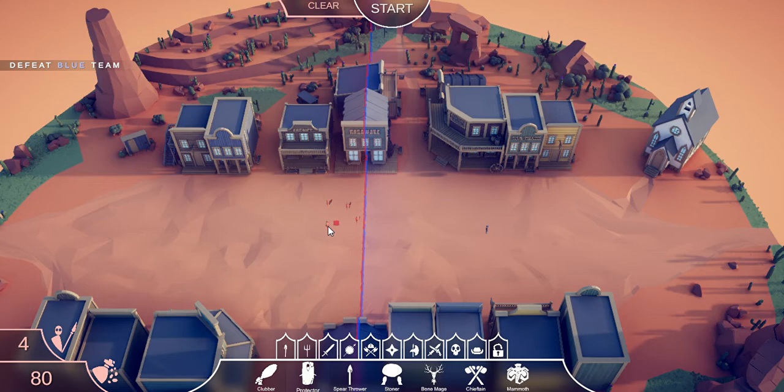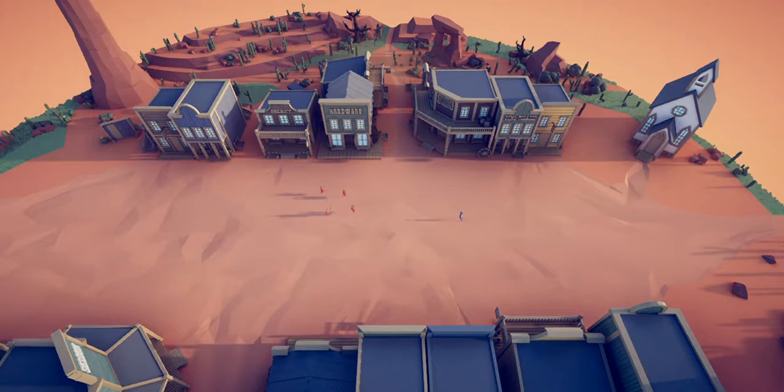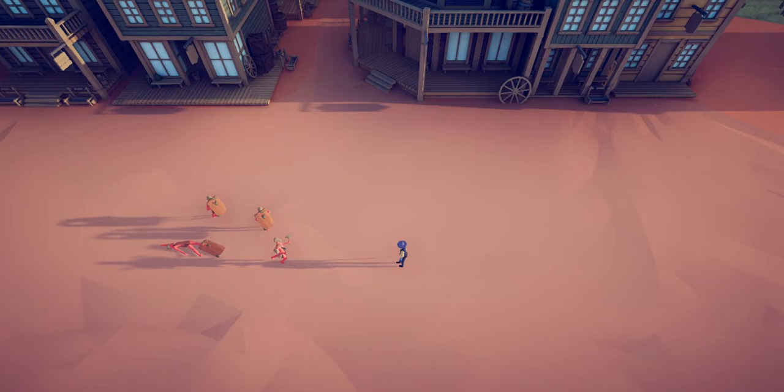A chieftain and some protectors — let's try this horrible strat which is instantly going to get annihilated. Those protectors are down, but he's got to reload. Oh no, the chieftain didn't make it in time. Yeah, that's an obvious loss.